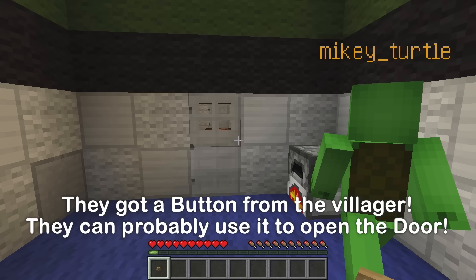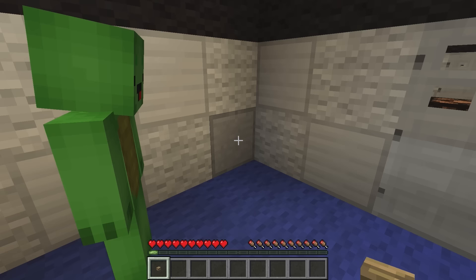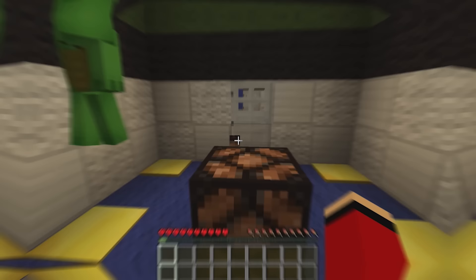You got it? Yep! I thought the door would open — now to use the button to open it! Is it wrong? Does it go here? The coloring is different — oh, that was it! Great job, JJ! Good thinking! In the next room, we have golden pressure plates and just one redstone lamp.